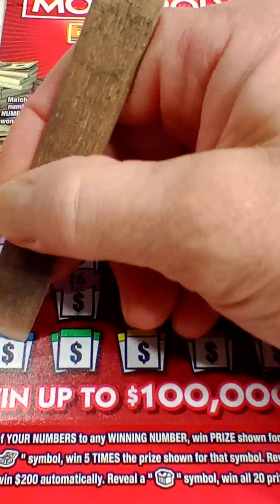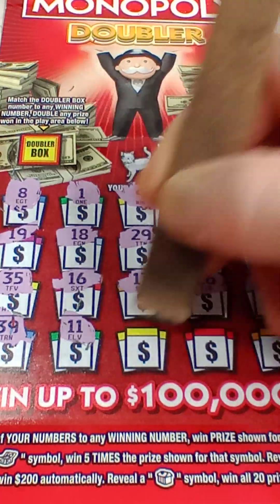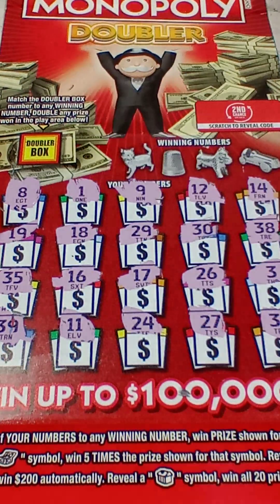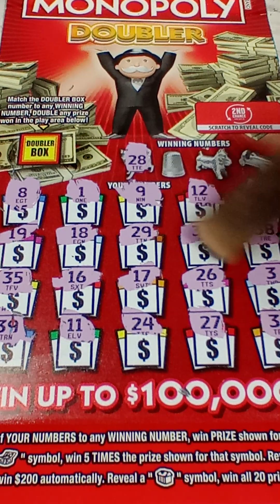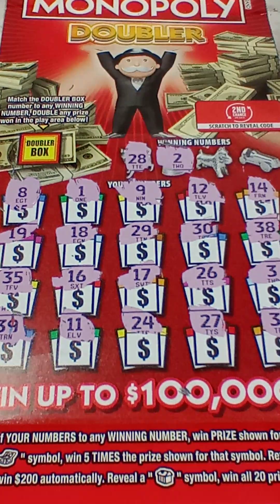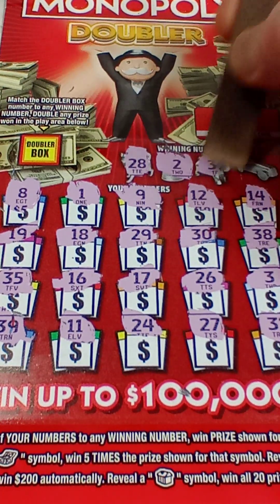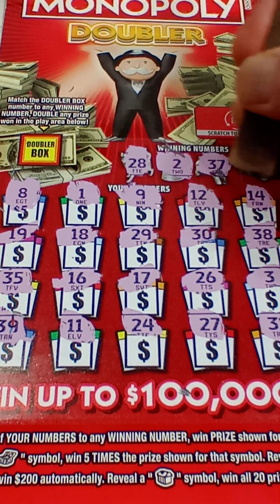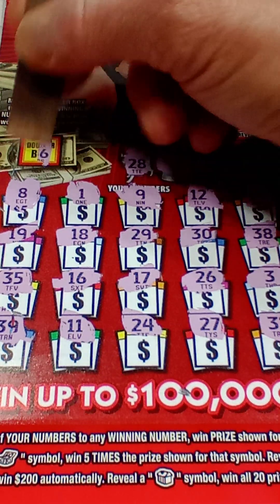39, 11, 24, 27, and a 31. Winning numbers are 28, 29, 2, 37, and 34. Doesn't look like we have any matches — and there's a sandwich symbol. That one is a loser, so we're gonna move on.